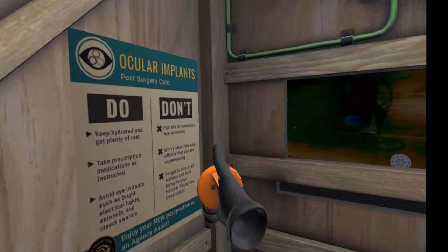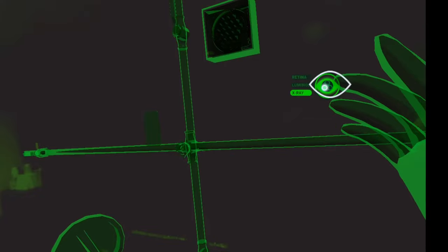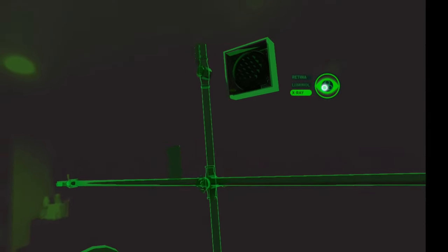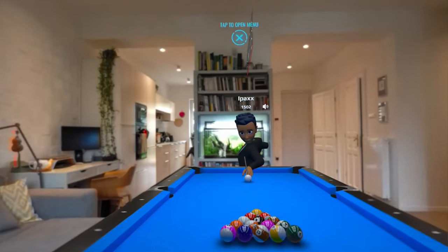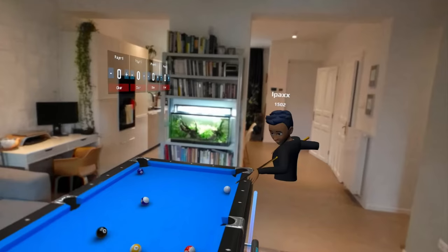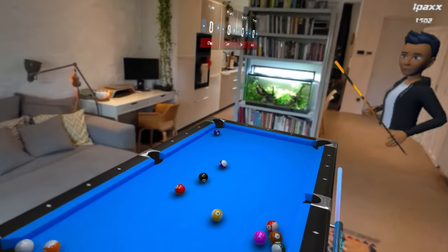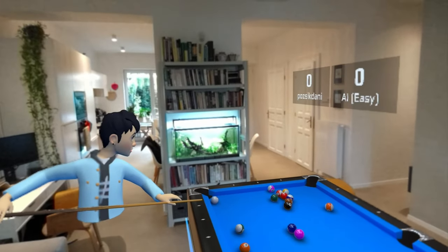A couple of bonus free mixed reality games worth mentioning: first, I Expect You to Die: Home Sweet Home — a short but very fun mixed reality spin-off of the I Expect You to Die games, basically an escape room you play within your own living room, bedroom, or wherever you are. It's short but completely free. Also, Miracle Pool — an awesome mixed reality pool table. You open a big box with a pool table inside, place it in your own space, and play pool with friends or against the computer. It looks great, plays super smoothly, and I'm guessing will not stay free forever, so grab it while you can.